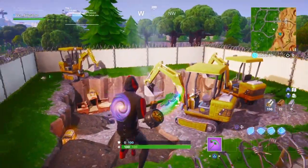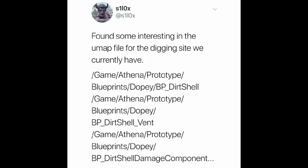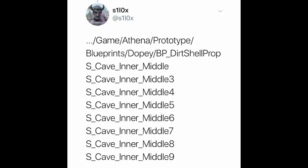Silox tweeted once again: he found some interesting stuff in the update files for the digging sites. As you can see, it says 'blueprints prototypes,' 'blueprints dirt shell vent' — there's a lot of things in these files. In a follow-up tweet it says 's underscore cave underscore inner underscore middle.' There are eight caves that are going to be coming — they're literally digging in the map for these caves.